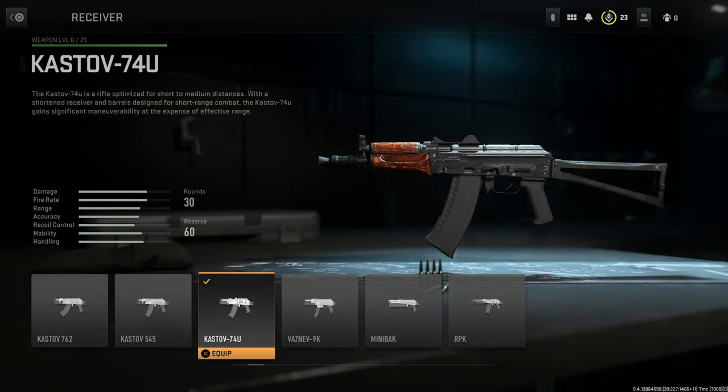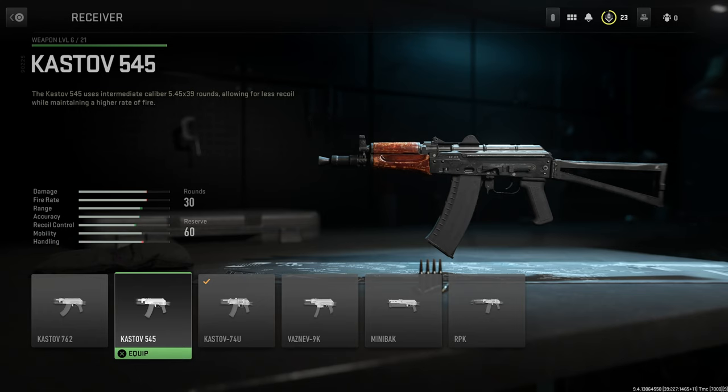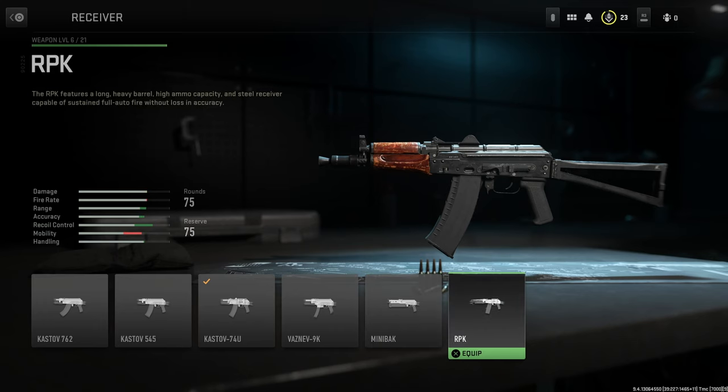The receivers — we've got quite a few, actually, probably the biggest amount on this platform, on the Russian AK platform I guess. You have the Kastov 762, the Kastov 545, the Vaznev 9K, the Mini Back, and the RPK.